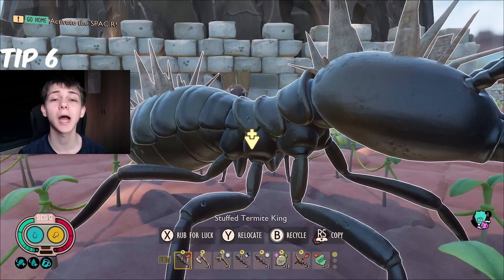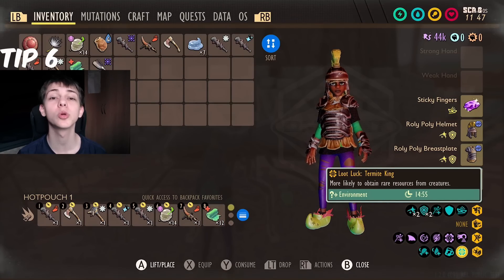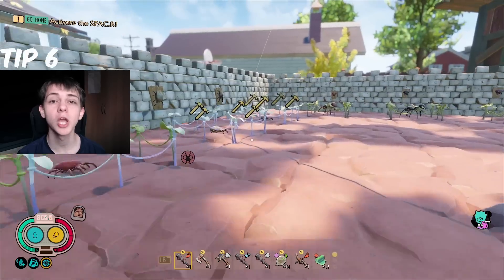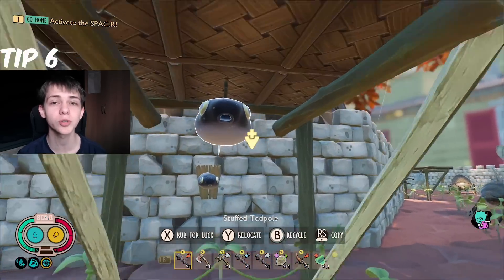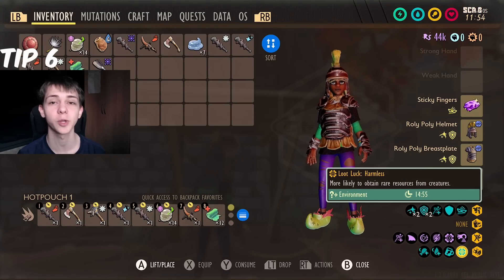Tip number six is you can now rub bugs. The stuffed bugs finally have a use in the game — if you go up to them you can rub them, and this will increase the loot drops from those specific bugs. Some bugs are a bit different, so if you rub a passive bug it will give you increased loot from all passive bugs in the game, but for the most part rubbing a bug will just increase the loot drops from that specific bug.